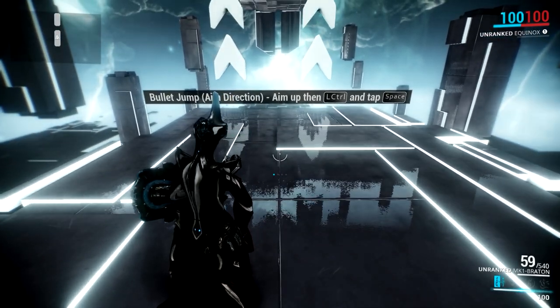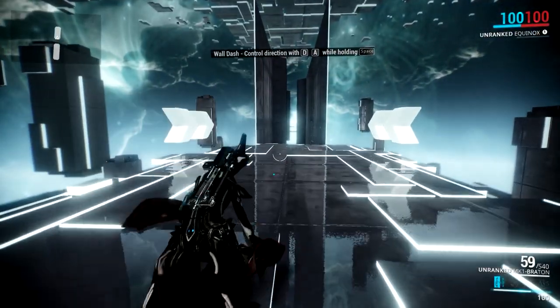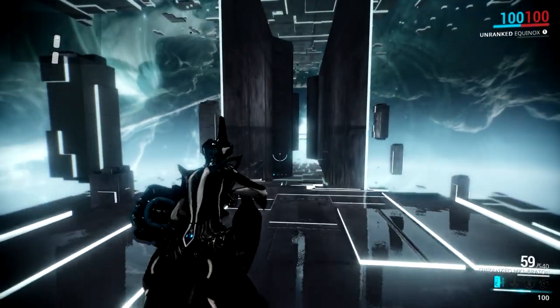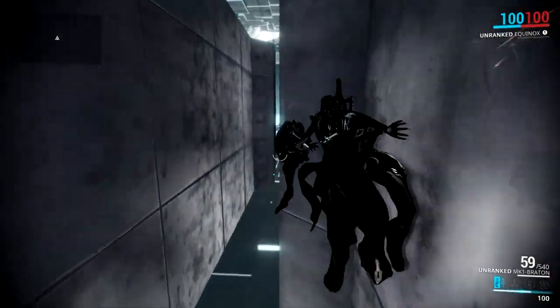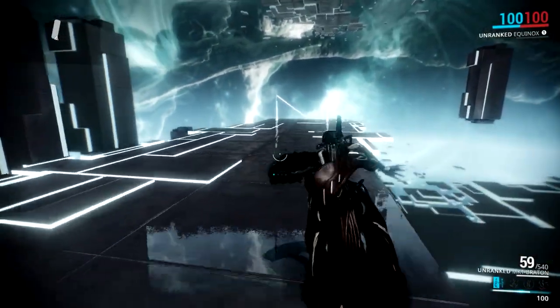Bullet jump — aim direction: aim up, Left Control, then tap space. Oh yeah, I like that a lot too. Wall dash: control direction with the analog stick, hold space. Okay, I like this so far. I see all kinds of new obstacles you can add to the game thanks to this new system, but it works pretty well so it's no problem.